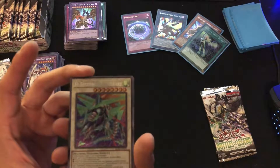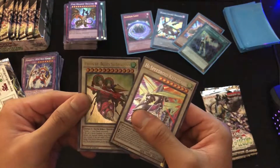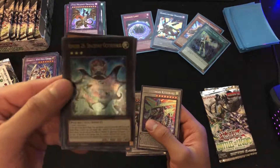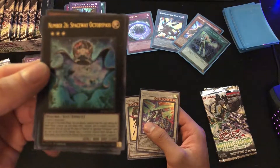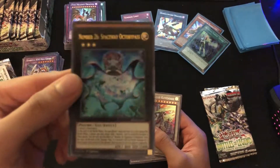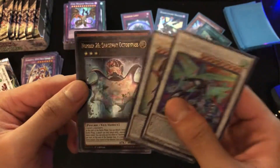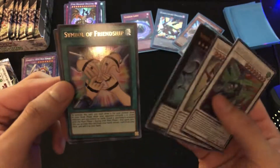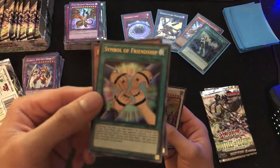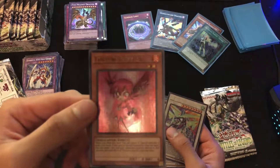High Speedroid Kite Drake, Batawas Ballista the Armageddon, Number 26 Spaceway Octobus — that looks kind of cool, I like the galaxy-looking artwork. Symbol of Friendship — hey, we got Yugi and his group of friends there. And Fortune Fairy N.